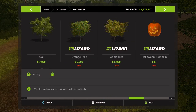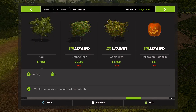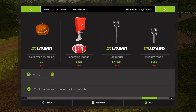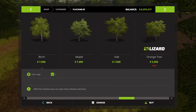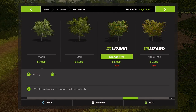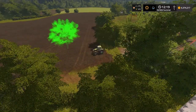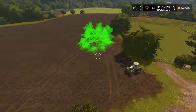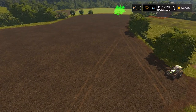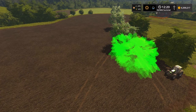We will check how good this mod is and how usable it is. First thing first, let's buy these. I think we only have two types of fruit tree — one is orange tree and the other is apple tree. Let's purchase some orange trees first.